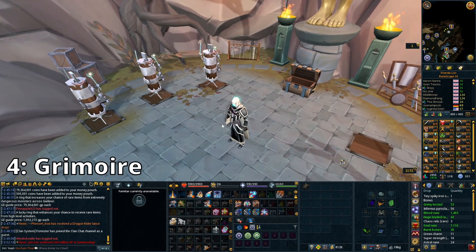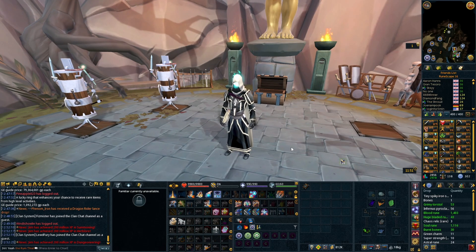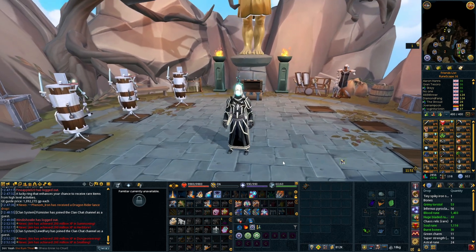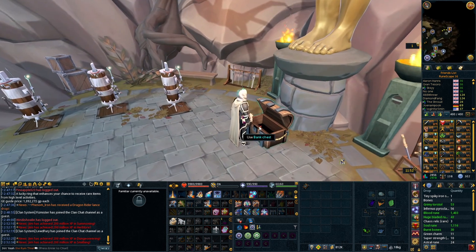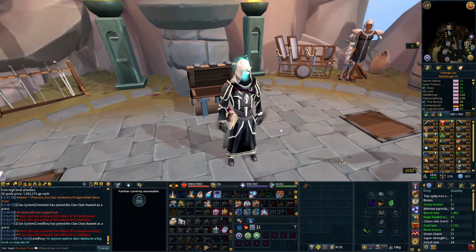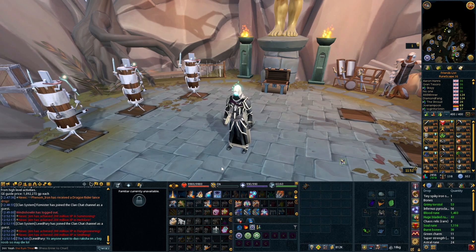The next item is the Grimoire, which you get from killing Solak or can buy on the Grand Exchange. This is probably the best-in-slot pocket slot book for end game. However, because people say 'grimoire is best in slot,' someone goes and buys it right away. The Grimoire is incredibly expensive to buy and upkeep — Grim pages are around 7 million each. That said, the Book of Balance is probably still just as good or pretty close to the Grimoire in many situations early on, and it's worth considering that before spending that much.